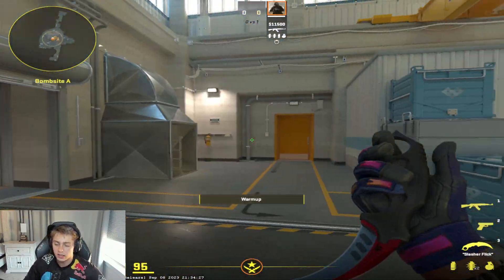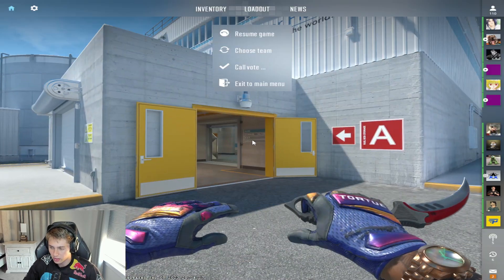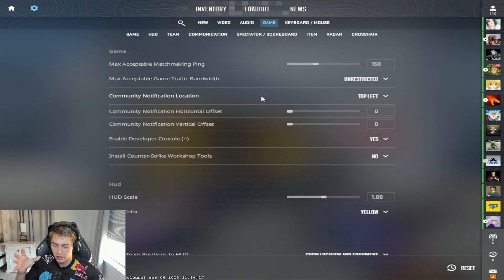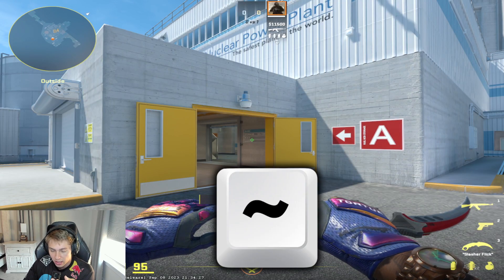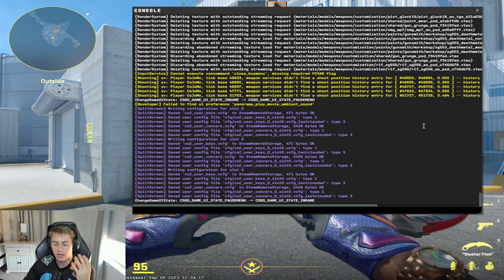First thing you need to understand is how to open up the console and put in console commands. What you want to do is press Escape, go to your settings menu, and go over to Game. Enable developer console here at the top — go ahead and flip that to Yes. Now that that's on, you can press the tilde key right next to your one on your keyboard, and that's going to open up the console.